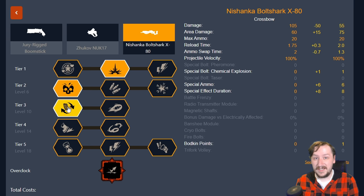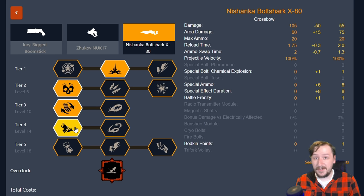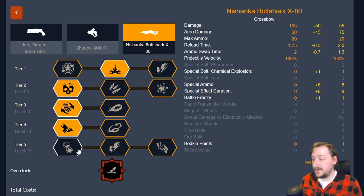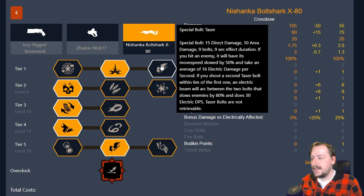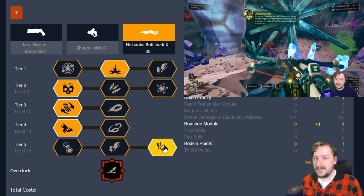The only downside when I've used it is that it doesn't do as well against single targets, which the crossbow already does okay with, and it does have a longer reload — which I usually take faster reloads in tier three to compensate. It just makes the reload speed less noticeable, and since we can pick up our bolts I'm okay with not having the extra velocity from the Reinforced String. Tier four again it's your choice: Battle Frenzy works for getting you more movement speed, and Radio Transmitter is also great if you find yourself missing a lot because you can retrieve these bolts. In tier five, you can go with the Potent Special Bolts to make effects longer, Magnetic Shafts if you're running this with an IFG or the taser bolts, or the Banshee Fear Module if you find yourself missing or intentionally missing.